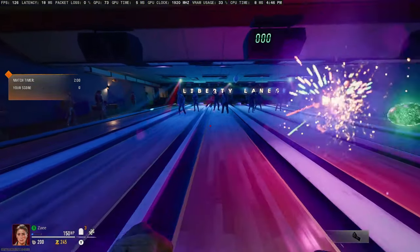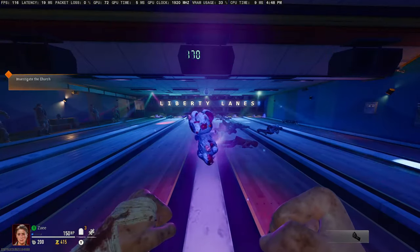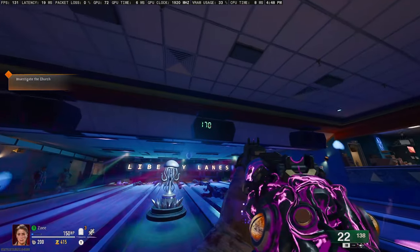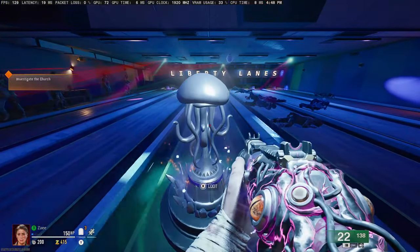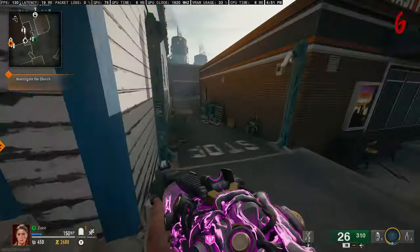If you do this easter egg with friends, whoever gets the highest score at bowling wins. You bowl by shooting the ball and knocking out zombies, which act as pins. Whoever gets the highest score receives the highest trophy, and the highest trophy rewards the highest rarity of items.